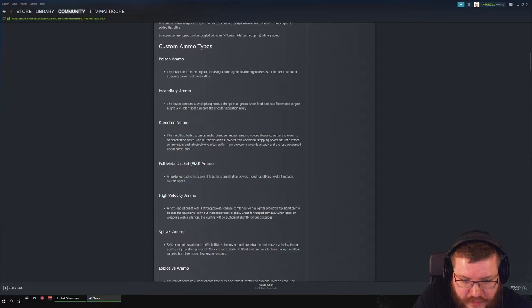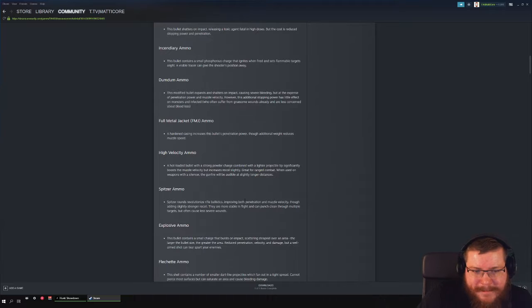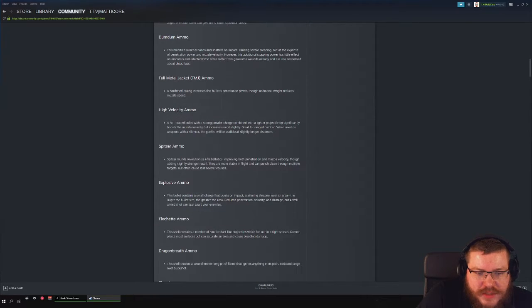High velocity gives more movement speed but harder recoil and a bit less damage. Spitzer ammo is similar but with more penetration and more velocity. Explosive ammo — yeah, it's explosive.